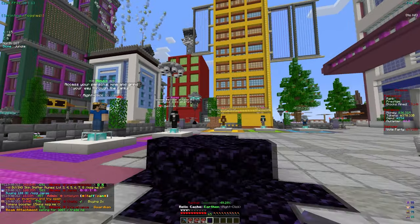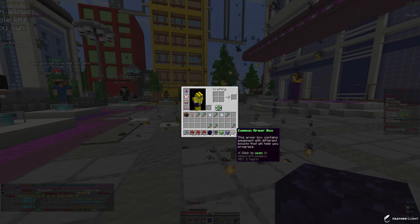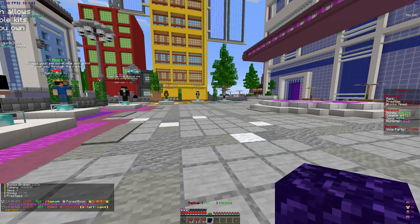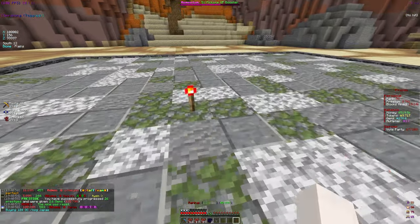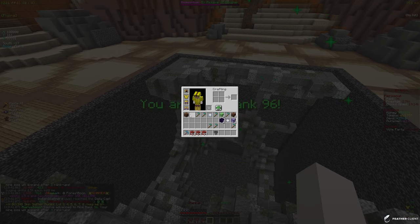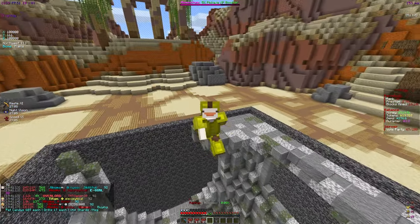I'm going to end the video by opening these caches and crate keys. We got a ton of stuff - some ranks and a smart airstrike balloon. Let me go to the mine and check what it does - mine reset, place it down, and it just spawns TNT which is actually pretty cool, getting a ton of tokens right now. We also got some armor boxes. That's gonna be it for today's video - hope you guys enjoyed, make sure to like and subscribe for more videos on Akuma MC and I'll see you in the next one.